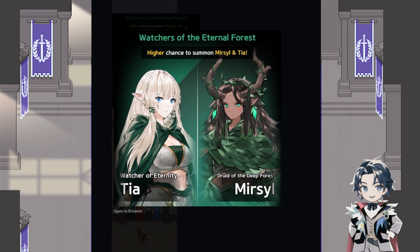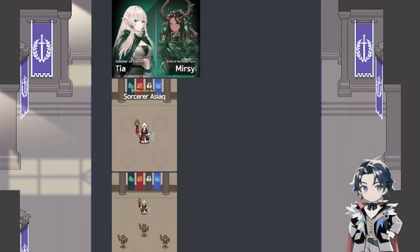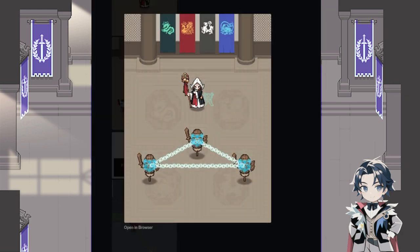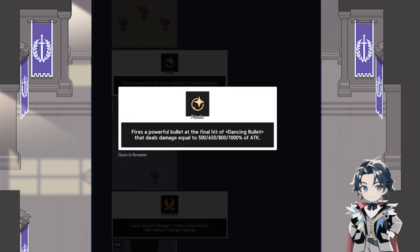This is the new special summon — Tia Mercil. Mercil is kind of OP right now in the ranking for sure. New event skin: Sorcerer Isaac. She hasn't had a skin in a long time and doesn't really have a cool one in my opinion — but this one's really cool. Like, sorcerer-themed, this is a really good skin, I like this one a lot.